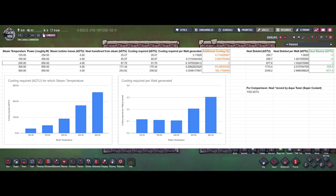For comparison, if you run your steam turbine at 200 degrees Celsius you can run one aqua tuner with super coolant for every 12 steam turbines roughly. But if you run your steam turbines at 400 degrees steam temperature, you would require an aqua tuner with super coolant for every four steam turbines — a huge loss of efficiency if you don't optimize the steam temperature.